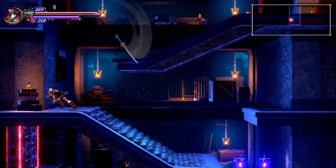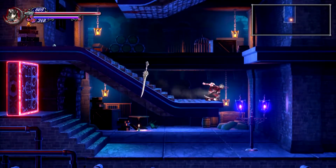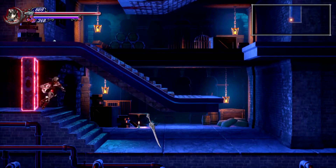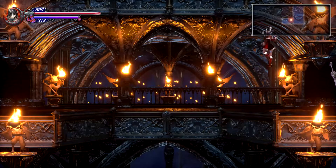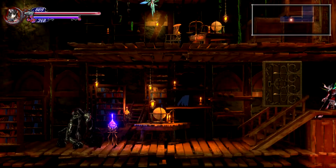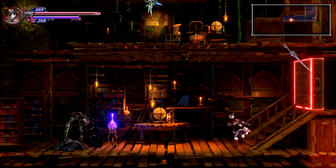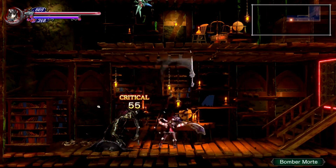Are we seriously at another boss already? Are you serious? Boss to boss? Oh no, no, no - this is a room change, never mind. The underground sorcery lab - okay, this is the area where the fast spirit is that we need. Never mind - Bomber Mort! It's like Bomberman but he's a Bomber Mort.